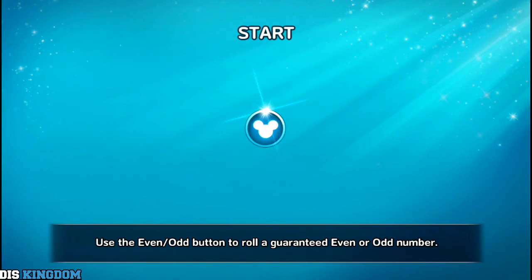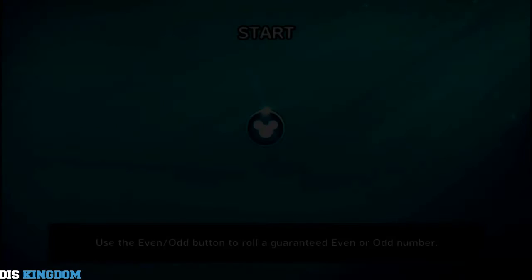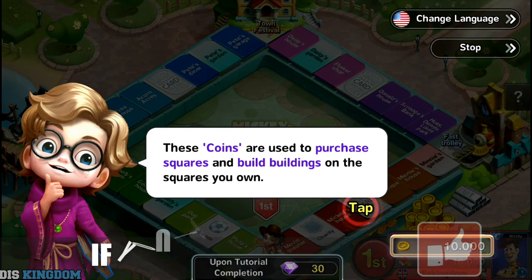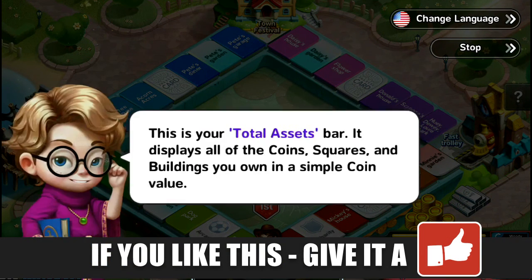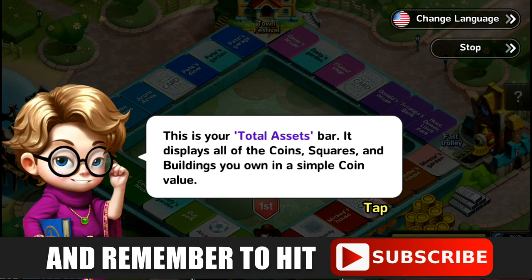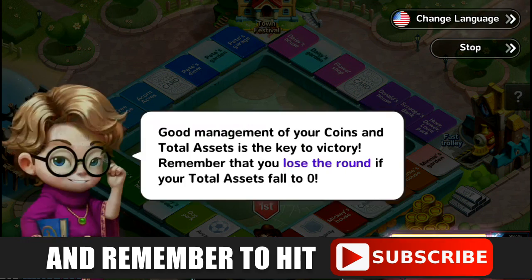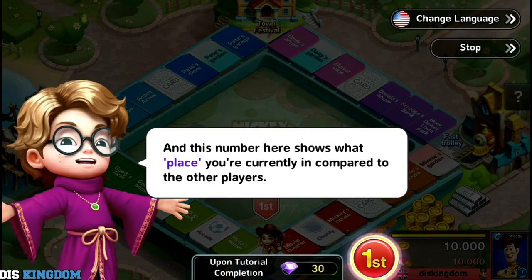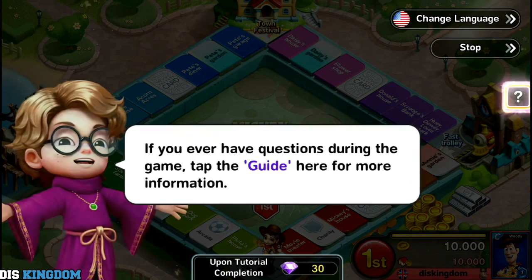Okay, so use the even and odd button to roll. Let's go over the basic rules first. These coins are used to purchase squares and build buildings on the square you want — so this is basically a board game. This is your total assets bar; it displays all the coins, squares, and buildings you own in a simple coin value. Remember, you lose a round if your total assets fall to zero.